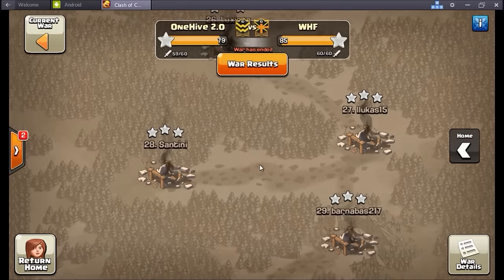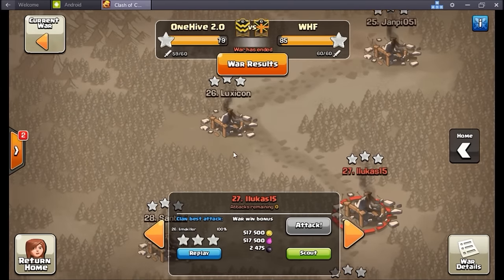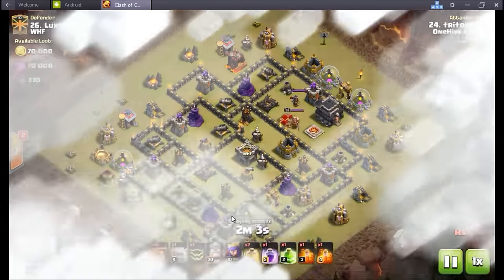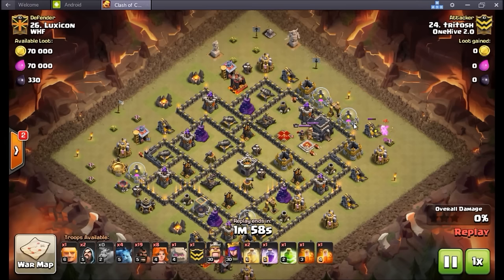Starting with number 26 — Try Tosh going in, bringing good old shattered GoHo here. Nice old school attack — going to get the baby drag down, get a mini down on the other side, get that funnel going.